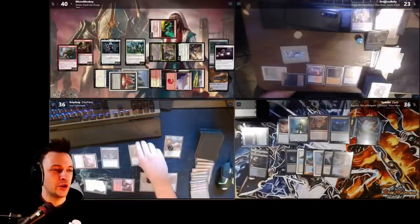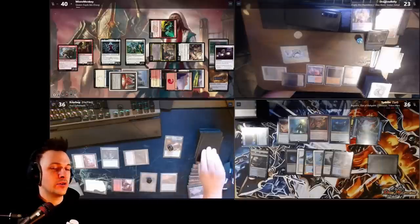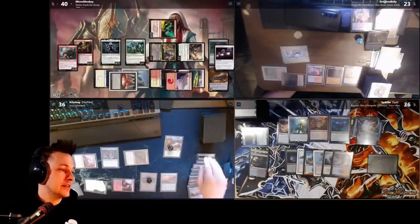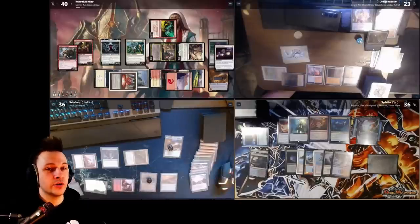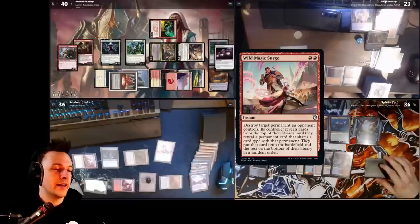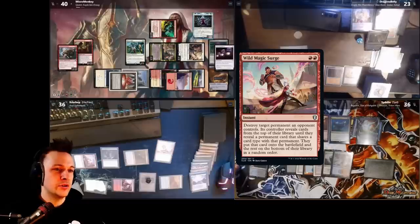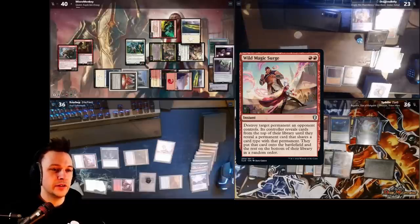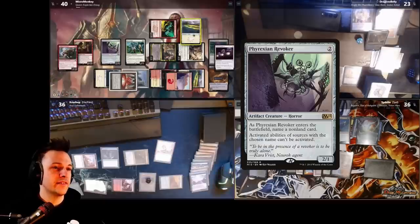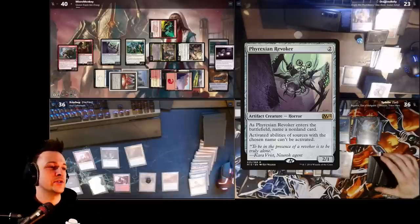I'm so happy this guy exiled his Cyclonic Rift with Gemstone Caverns. Anji activates in the end step, discarding a land and drawing. Wild Magic targets my Elish Norn, making me reveal cards until I find a creature and put it into play — Elish Norn is destroyed. I reveal until I find a Phyrexian Revoker. Phyrexian Revoker will name Anji — that was amazing.